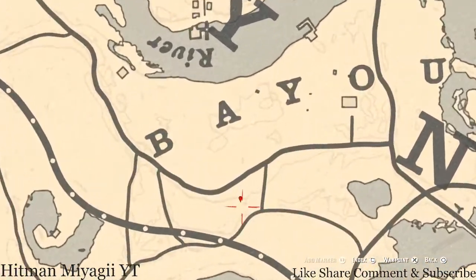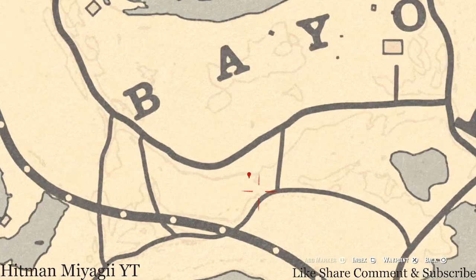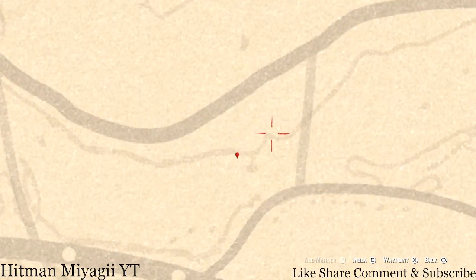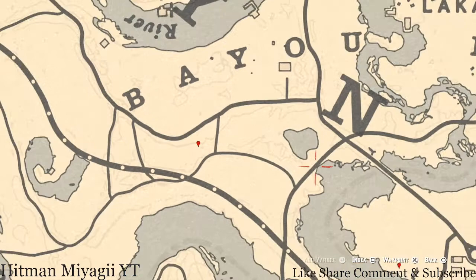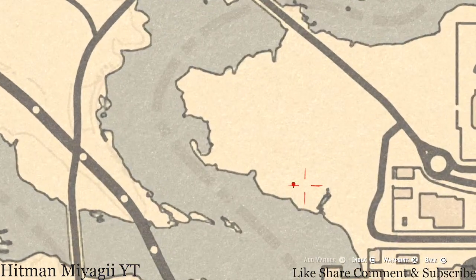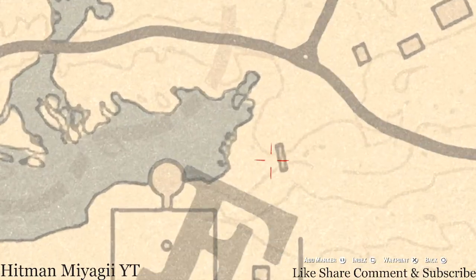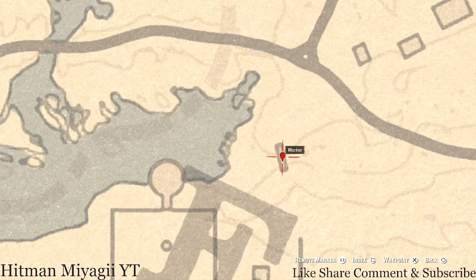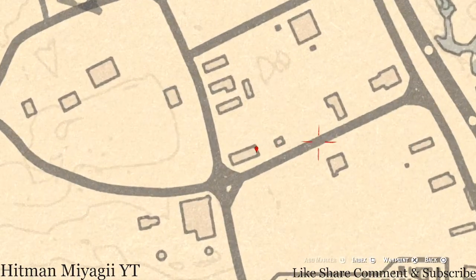Going down a little to our next marker, you guys will get another random fossil at this location — make sure you pay attention to these very faint lines on the map. Our next marker is a bird egg — a heron egg, H-E-R-O-N. It's in a tree; shoot it down with a varmint rifle or a bow using a small game arrow. Over at this rectangle marker, which is a bridge, go underneath with your metal detector and you guys will get another random coin.